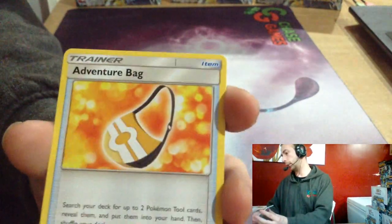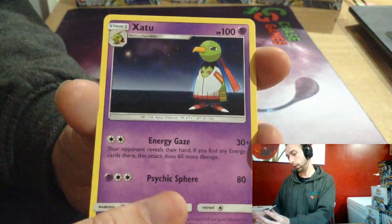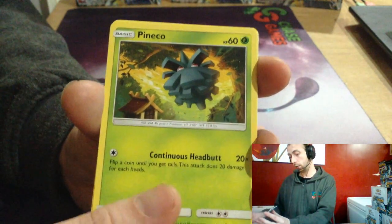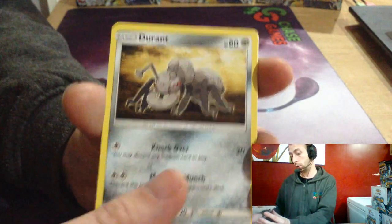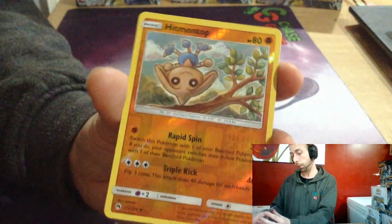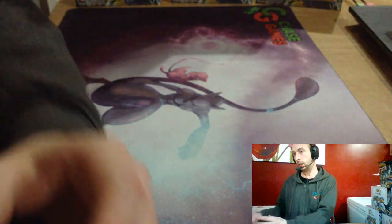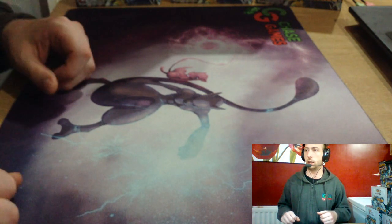And here we go — Fighting Energy, Adventure Bag x2, Sableye, Miltank, Eevee, Bruxish, Durant, Mareep, Hitmontop, reverse and Victini. Professor Elm, Professor Elm — oh yeah!